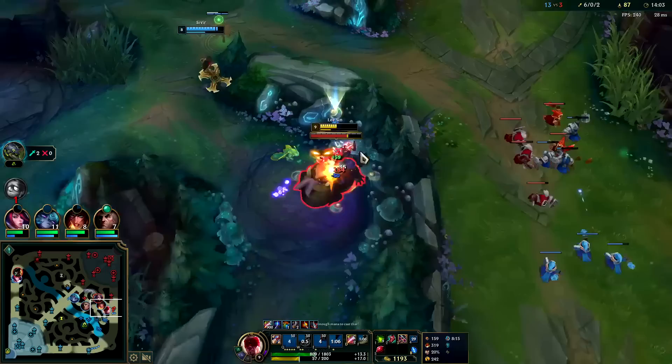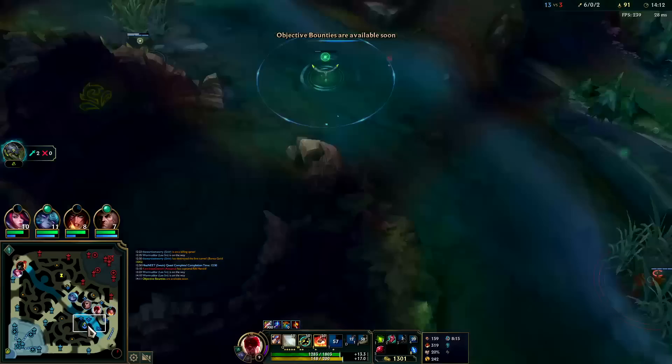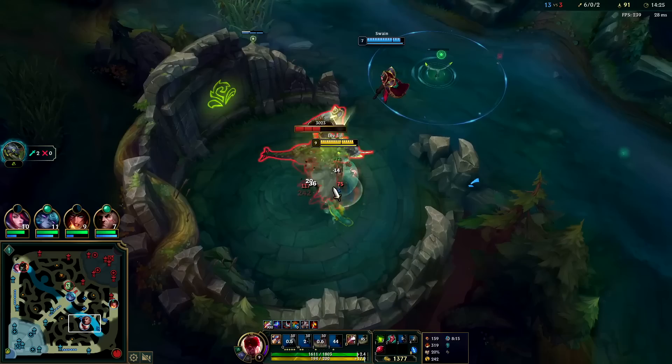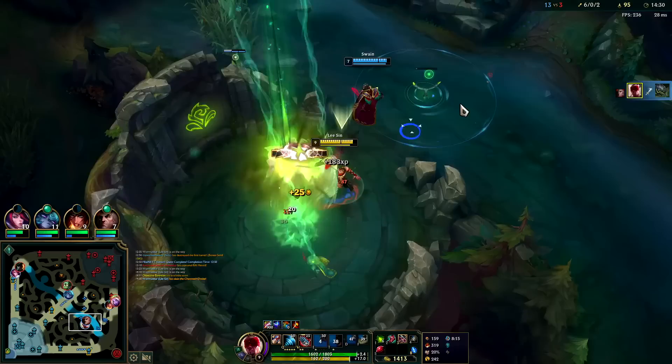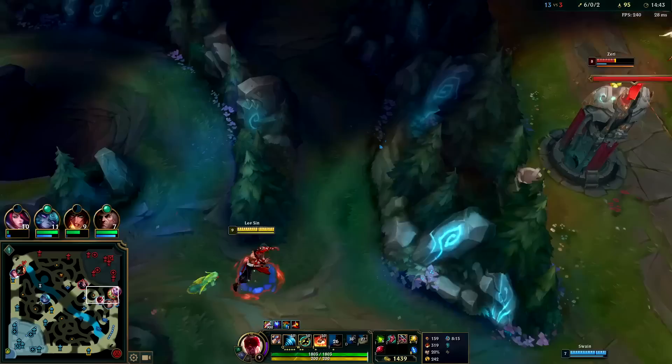I'm gonna have to just kick her away — she used her R on me. I'm kind of low health. That actually missed — a little surprising. I still have my smite. I'll be taking that and a dragon. Getting close to finishing my jungle item — typically you'll finish jungle item around the 15-minute mark on any jungler. It'll be a bit later for us because I've only been doing so much farming, relatively minimal amount of farming to be honest. Passive is giving us 40 attack speed for two autos after every ability — very nice. Interestingly, the 40 doesn't scale.